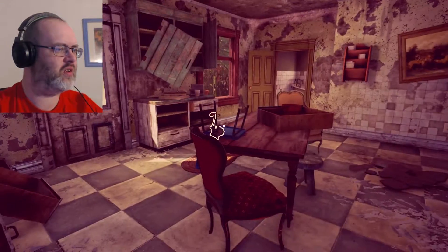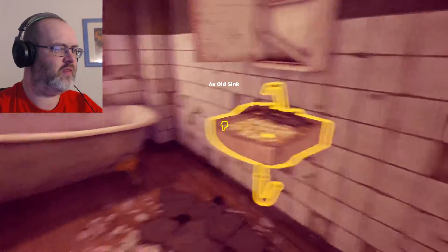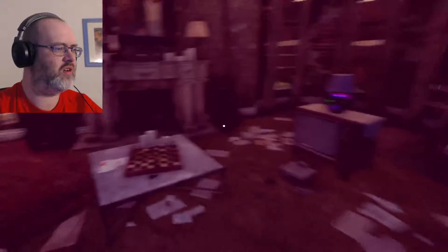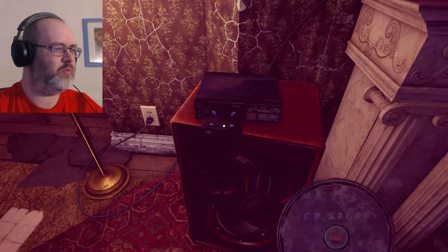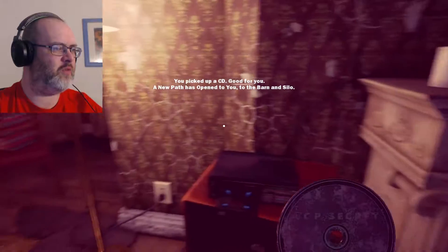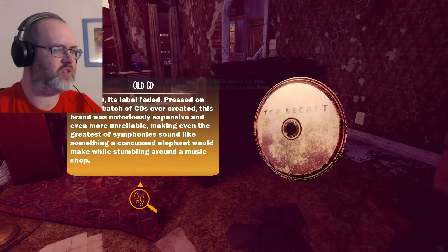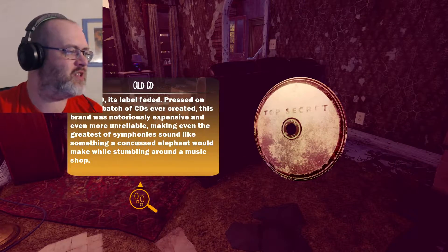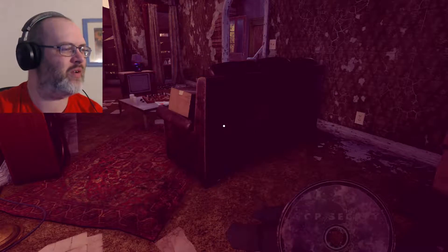Let's head upstairs. There's an old sink. CD player — open the CD player. Picked up a CD — a new path is open to you: the barn and the silo. 'Old CD is labelled faded, pressed in the first batch of CDs ever created. This brand was notoriously expensive and even more unreliable, making the greatest of symphonies sound like something a concussed elephant would make while stumbling around a music shop.'